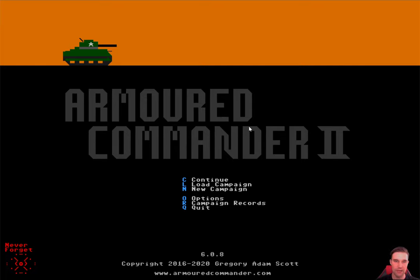This is the main menu screen. You can see I'm playing version 6.0.8. Armored Commander 2 is still in early access, but any time I make a major change to the game that breaks compatibility with old versions, I do increment the first number — it's called semantic versioning. There have been six major changes made since I started, even before I brought the game to Steam. This is at the moment the most up-to-date version available on Steam.